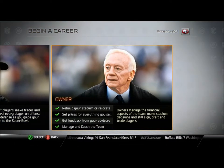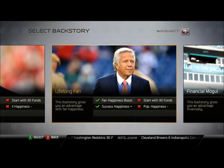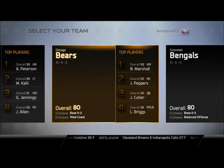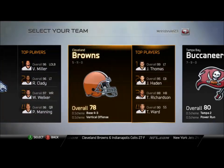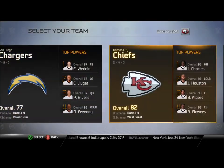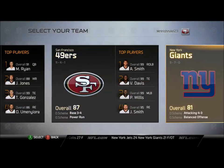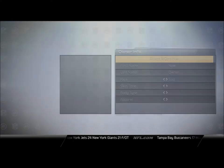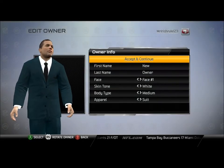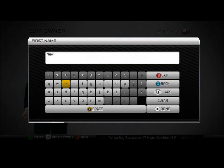What's going on guys, MrIrishRule123 here, and today I'm going to be starting my owner series in Madden 25. We are going to be using the — drumroll please — the Jacksonville Jaguars. They went 2-14 last year, overall 78, and owner John Irish is going to take them over and make them a winning team.